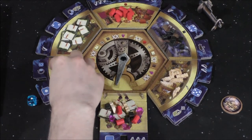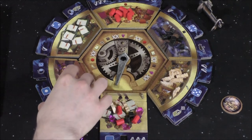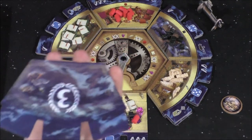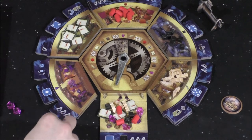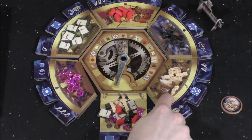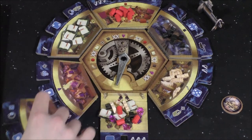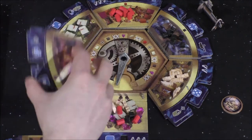If someone takes the last resource from a district — say all the gems from space one — we immediately score it. Whoever has the most of that resource keeps the tile and scores points at the end of the game. Then we put three resources back into the black market and refill the rest for the next board. Any resources already on other boards stay there. There are three boards per stack, and each board has different special abilities, so you randomize these during setup.